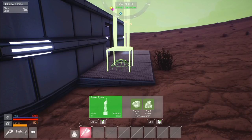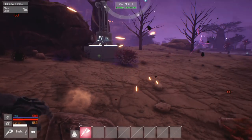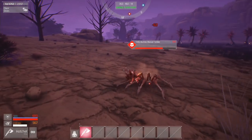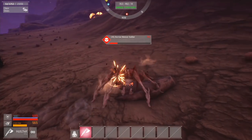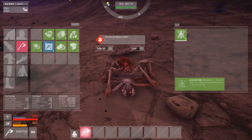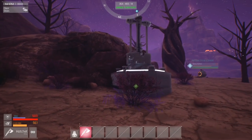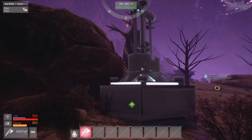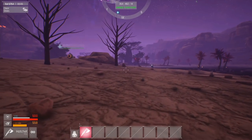We've just been attacked by a burrow weaver soldier. The wildlife can be very aggressive. There are various wildlife that are neutral, passive, and aggressive as well, and they have different levels — so some of these creatures could be quite strong and some very weak. That is something to keep in mind when you're exploring and defending your base.